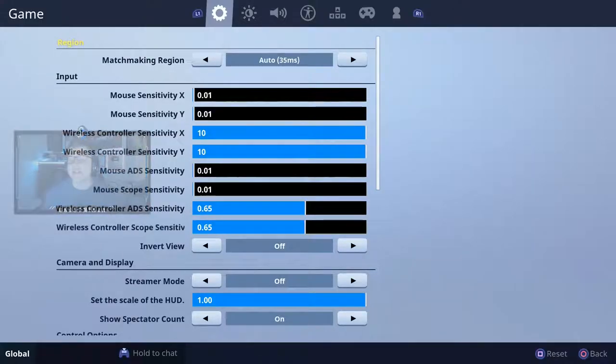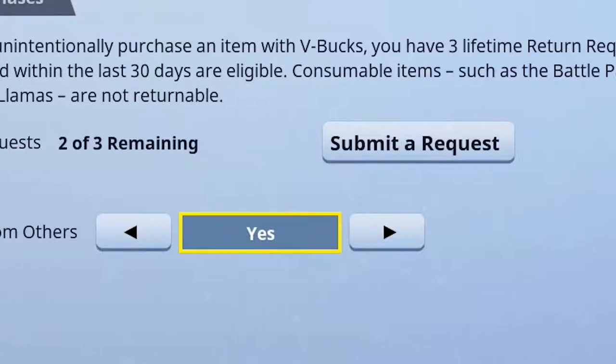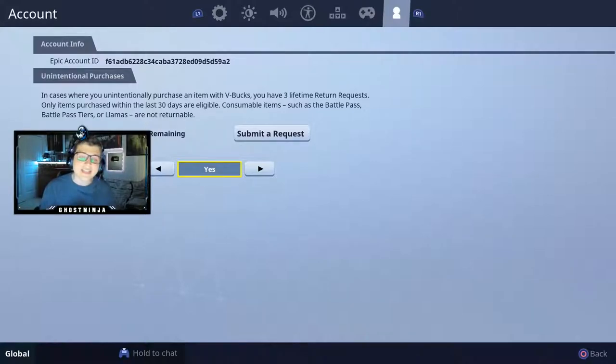If you go all the way to the account settings at the bottom, you will see 'Can receive gifts from others.' Make sure you turn this option to yes so then you can receive gifts from myself as well as from your friends and stuff like that.